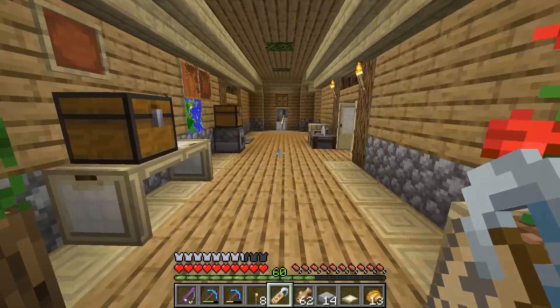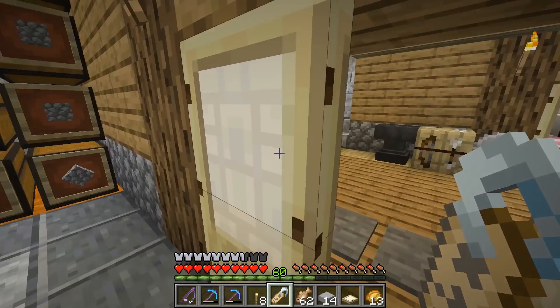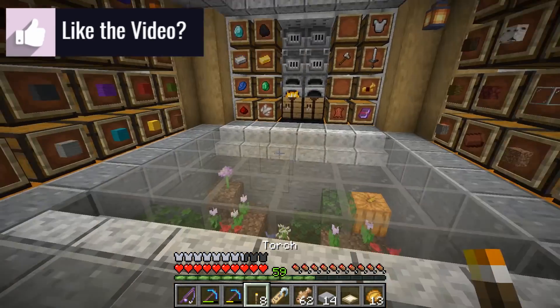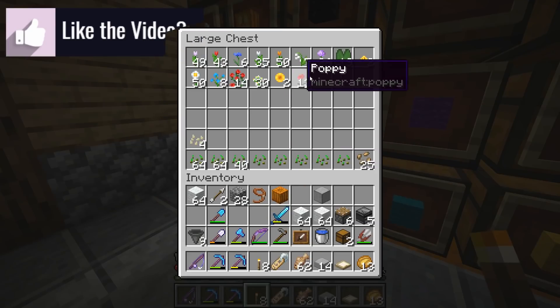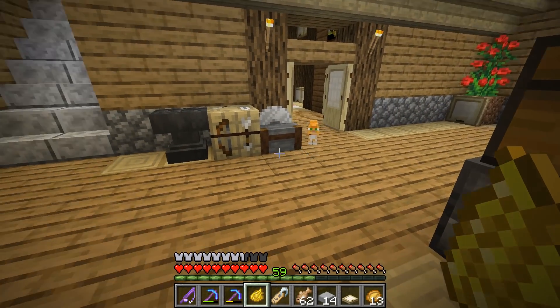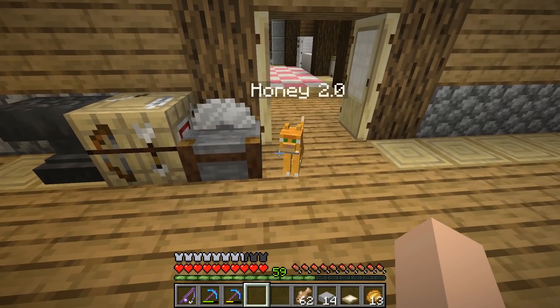I need to introduce Honey 2.0 to Bear and Bee — I think they'd be very excited to have another cat in their family. You can never replace the original Honey, but you can be a very good member of the kitty family! I'm going to give you a yellow collar — the original Honey had orange, but yellow feels right. We need some dandelions for that.